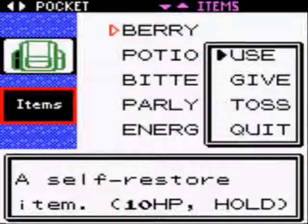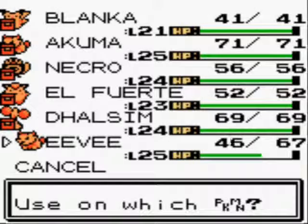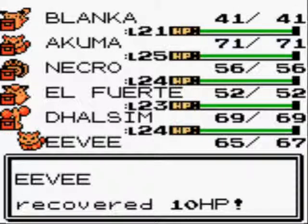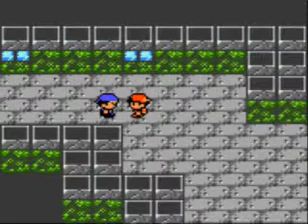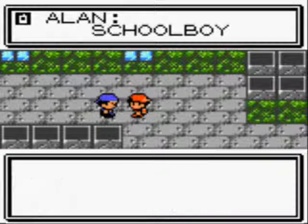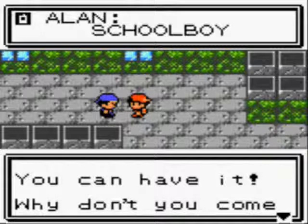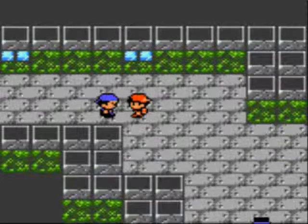I'm going to use my Berries because I don't want to keep them anymore — even though it's only 10 HP, I just want to use them all now. I just realized I forgot something: before the lighthouse, you might want to put all your items in the PC because you're going to get a lot of items. Allen calls and says he picked up something nice for me. He says I can have it and to come to Route 36 to pick it up. I'll be right back — I'm going to go to Allen real quick.